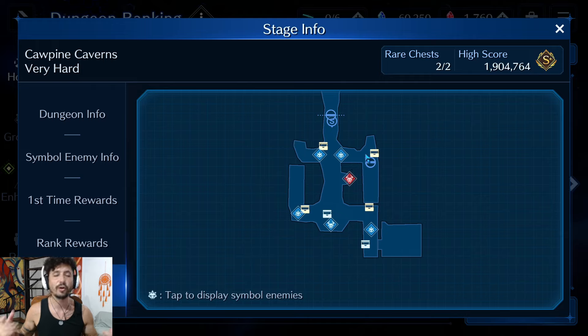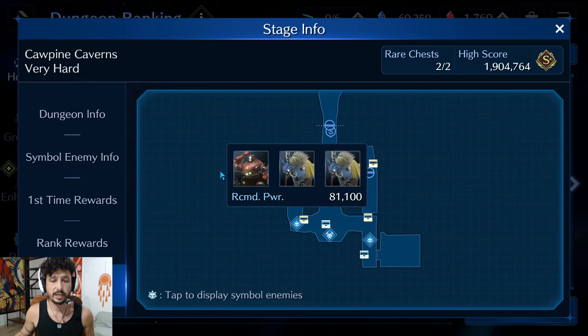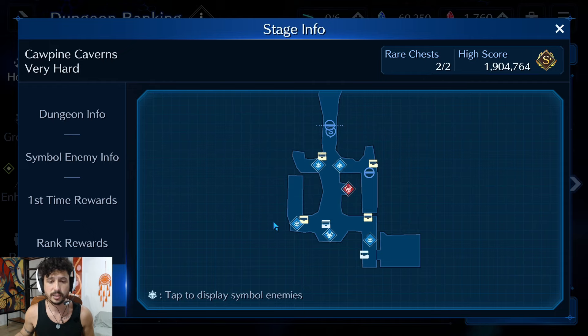After we grab the thunder cocktail from Elena's area, we're going to run back up and take out the Motorball. In that fight, we'll take out the adds and then the Motorball without breaking his sigils — just go straight for the kill. After that, we head down to the red Scorpion, which is the other thunder boss. I'm going to show you a little trick where you can pop a thunder cocktail, use it to fight adds, and it will not go away — you can still use it in the boss fight in the next round.